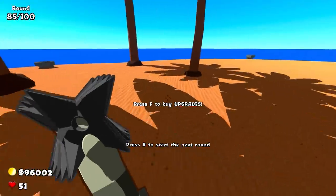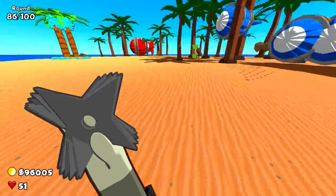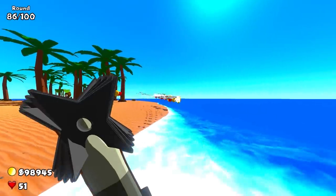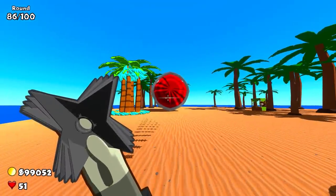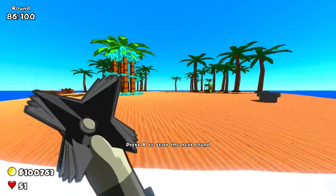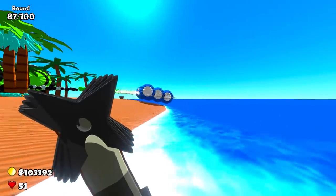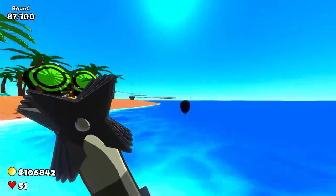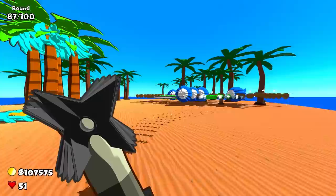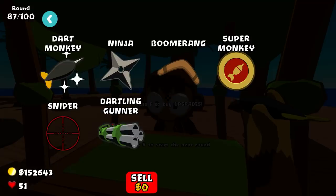I'm going to go straight for the Grandmaster Ninja, and then next I can go for the Flash Bomb. Let's see how good the hypersonic Grandmaster Ninja is. Look at the shadows — you can see how many Shuriken it's actually shooting from the shadows. It definitely isn't quite as good as the boomerang because it doesn't do as much damage per shot. But because it shoots five different projectiles hypersonically, this thing is definitely extreme. Two ZOMGs at once — literally doesn't matter. Eight BFBs — it really doesn't matter. This thing will shred absolutely everything.